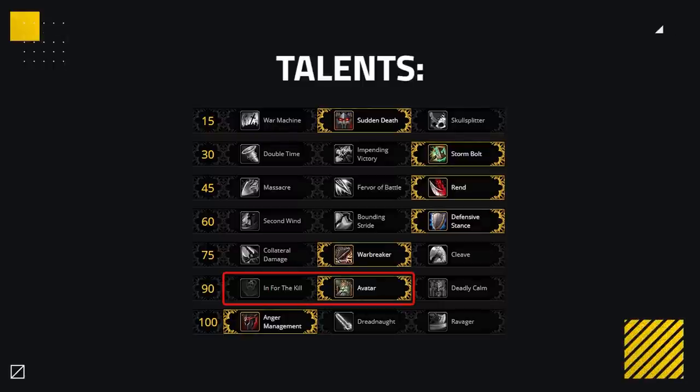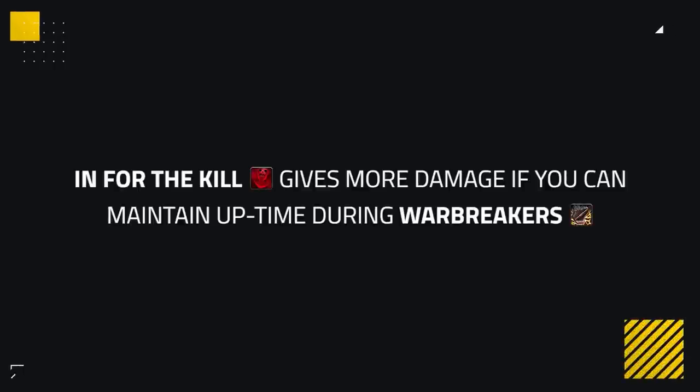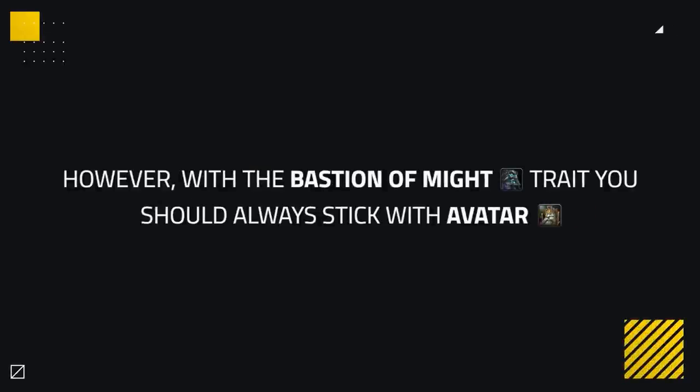When it comes to your standard talents, nothing has really changed except that In for the Kill can sometimes be an option. It can give more damage overall if you can maintain uptime during your Warbreaker windows, since haste is your most powerful stat. However, if you're playing with the Bastion of the Might trait, you should probably always stick with Avatar to make use of that trait. Otherwise, you can spec out of it to use a different one.